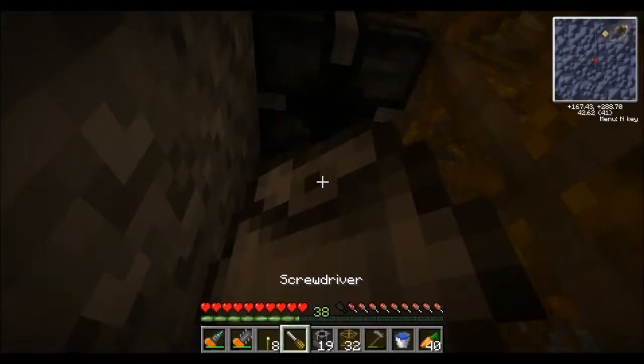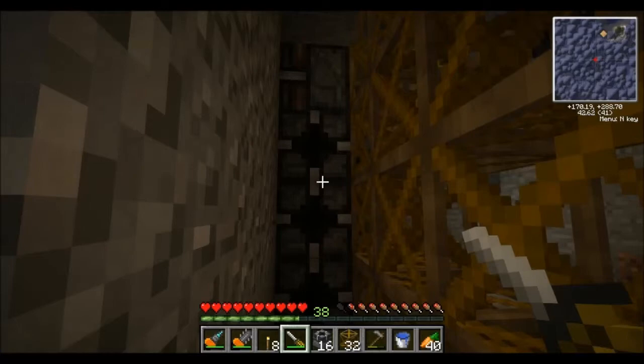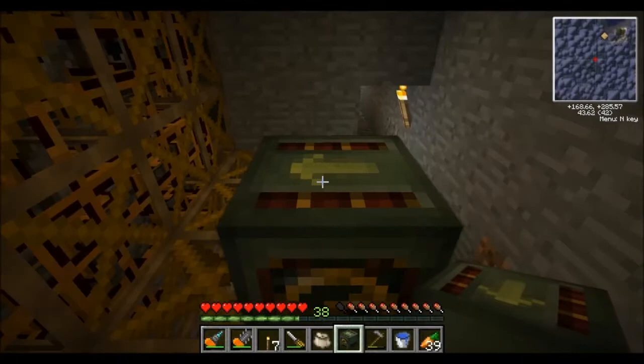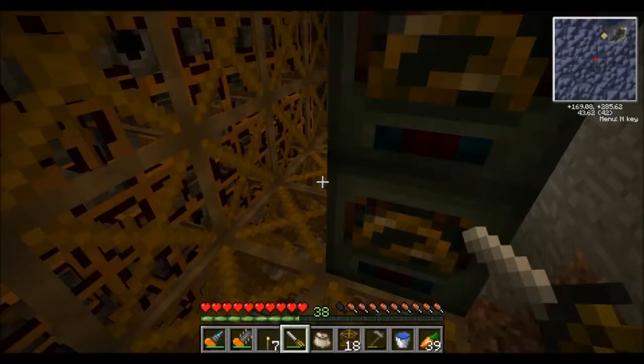I've already made twenty rock block breakers, and I have a screwdriver here so I can turn them. I'll come back once I've got all these placed. I placed pneumatic tubes in all of the frames by breaking them, placing redstone, and then placing pneumatic tubes, so all twenty block breakers will have access to the pneumatic tube system as well as redstone.